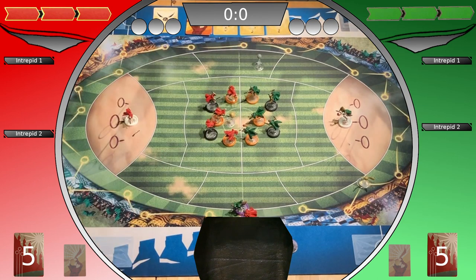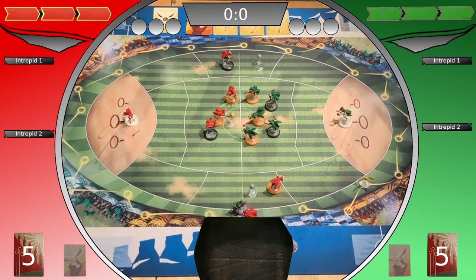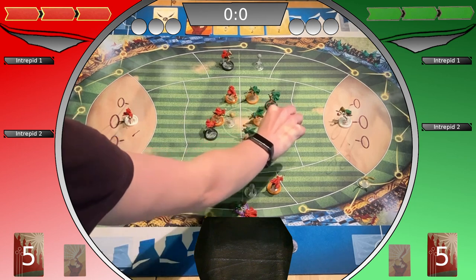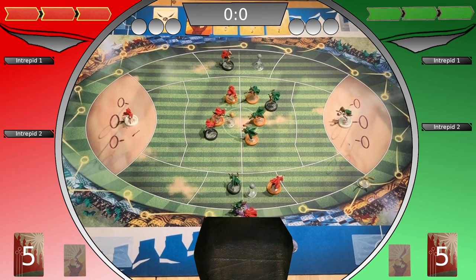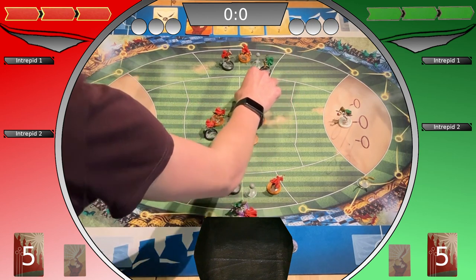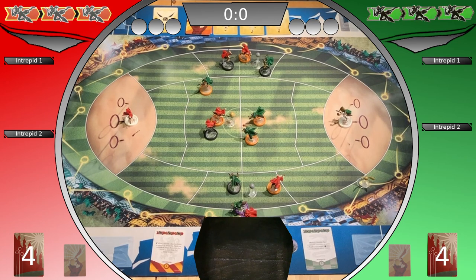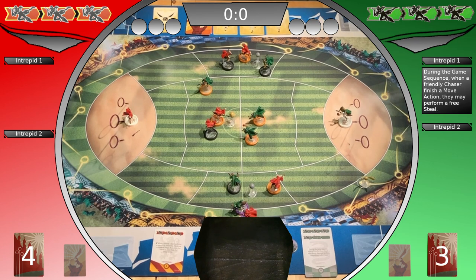Gryffindor splutcher, Slytherin splutcher. The attacking team shifts two players, defending team shifts one player, attacking team shifts one player. Defending team shifts two players. Both coaches decide which tactical card to use for the pitch field actions. Both coaches chose a card. Coaches think about intrepid moves — Slytherin coach plays an intrepid move. It's Gryffindor's first action block.